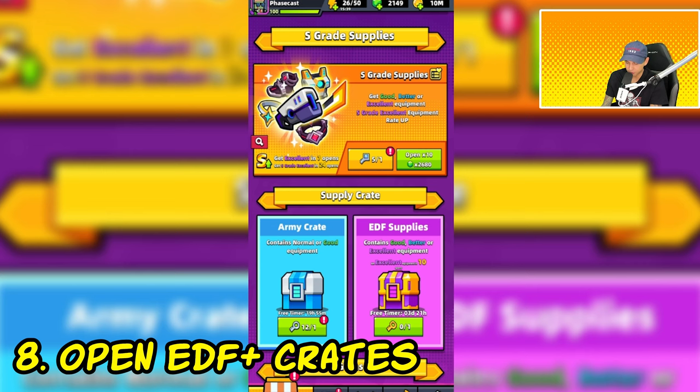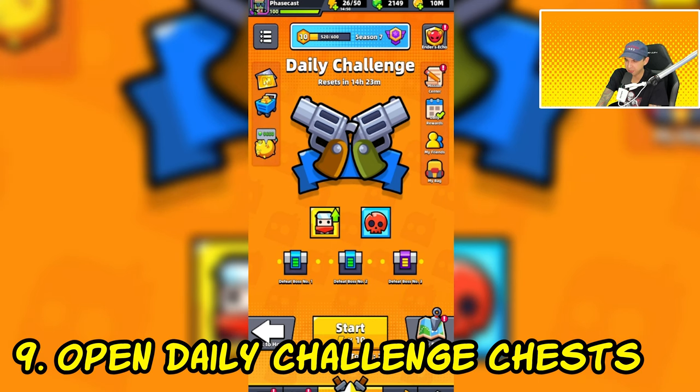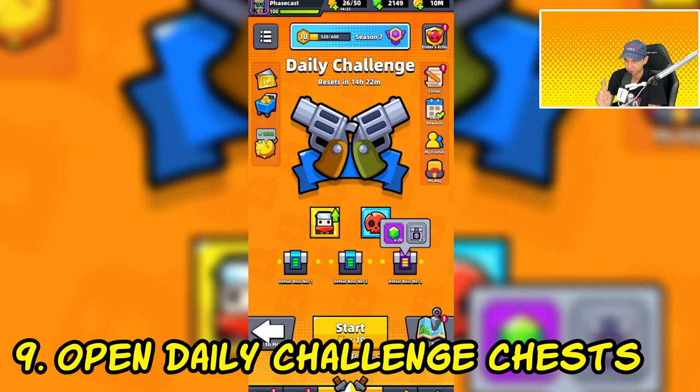There's another mission that might require you to open up EDF and above crates. With that, you cannot open army crates, but you can open up these purple pet crates — not the blue ones though. Another mission will require you to open up daily challenge chests. If you defeat one boss in the daily challenge you can claim one chest, two bosses gets two chests, and three bosses gets the third chest. So try to complete the daily challenge every day and kill all three bosses.